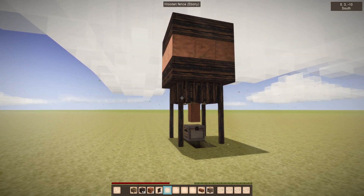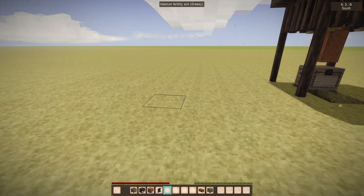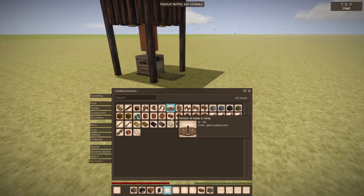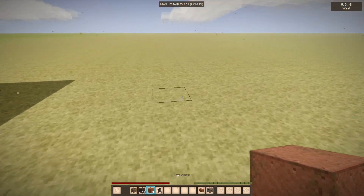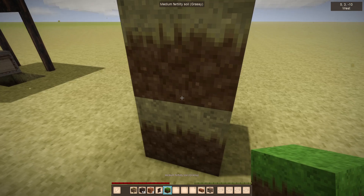Anyway, how do you build it? First you need to construct your water tower core block in the crafting window. At the bottom here is what we're actually going to need to build it. Let's grab some dirt blocks just to raise it up a bit.